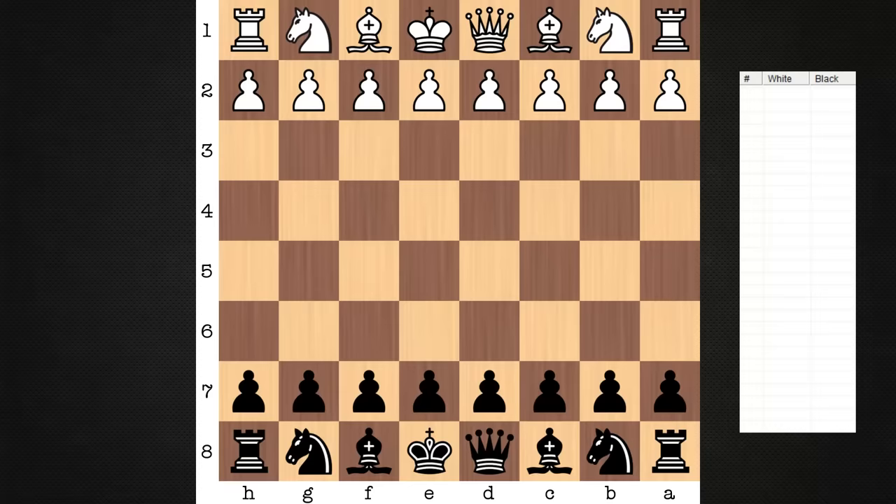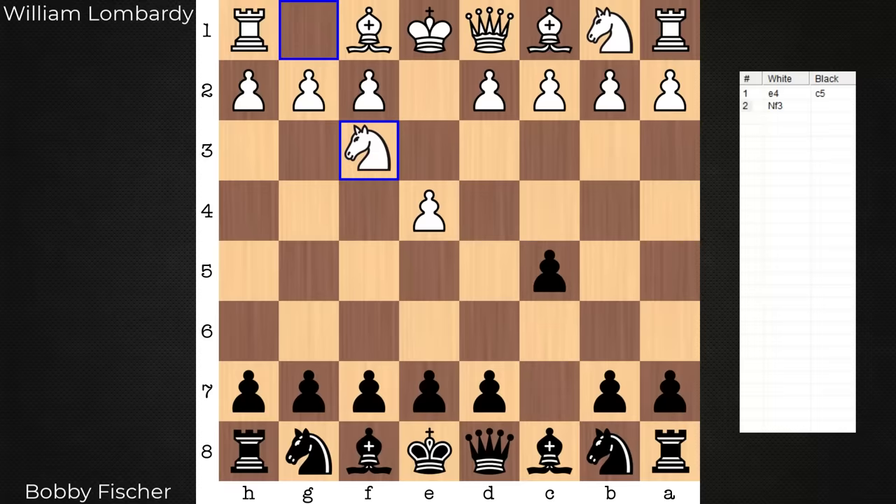Hi everyone, it's Jerry. I have an instructive game to share with you from the 1960-61 United States Chess Championship, which was held in New York. On the white end, William Lombardi, playing against Bobby Fischer. This is game 25 from Fischer's famous book, My 60 Memorable Games. So let's dive in and see what made this one memorable.